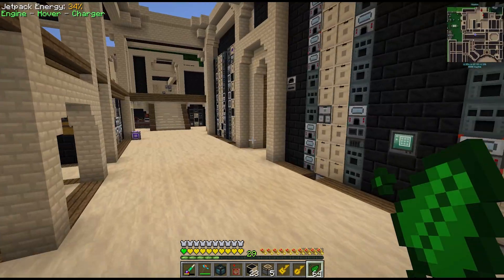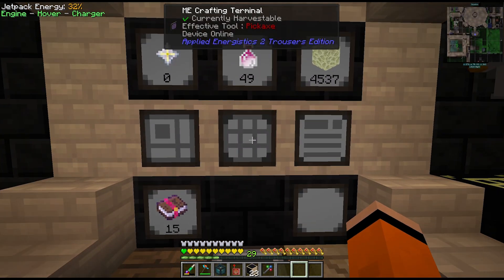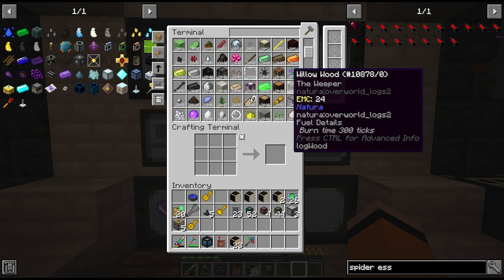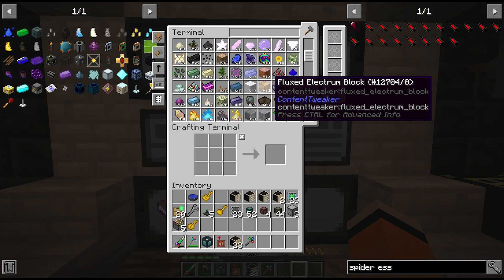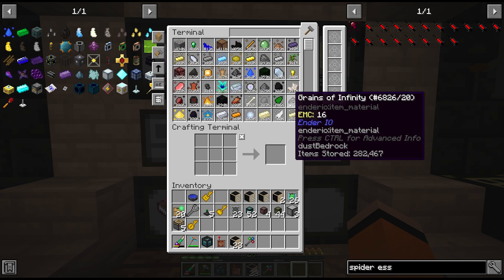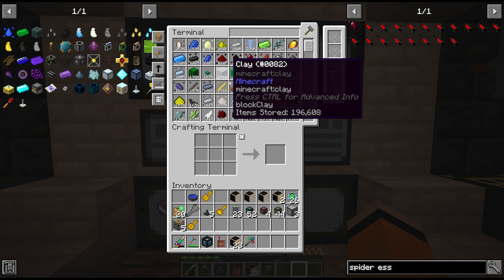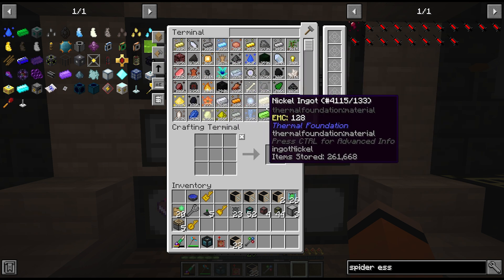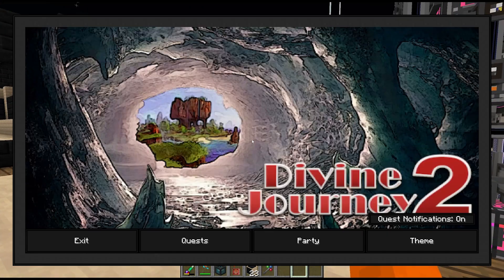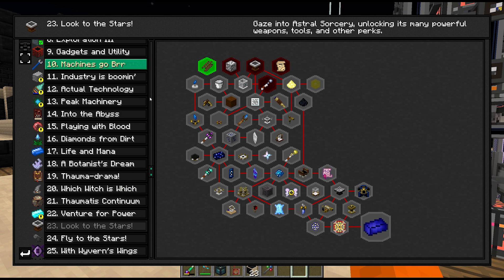We wish we could have got a before and after of this, but look what's inside our crafting terminal now - we have so many more resources to our name. This is so satisfying to scroll through and see all of this stuff we've automated. I haven't yet upgraded any of the drawers that we're crafting the essences down to but honestly it might not be necessary since we're buffering so much of the essences. I think that's going to be enough mystical agriculture for one day - we're still going to have to come back in the future for all the rest of the seeds.